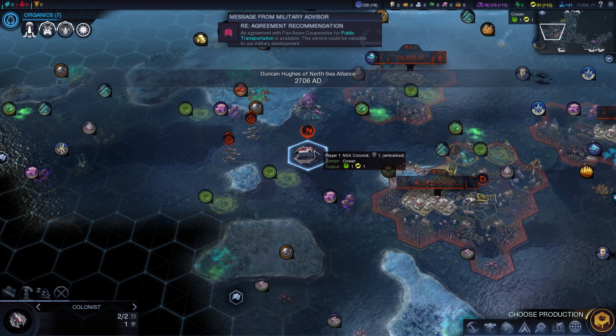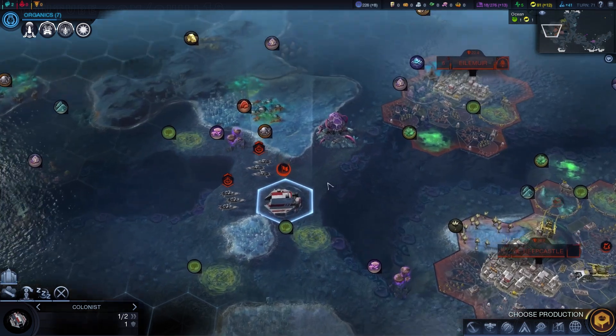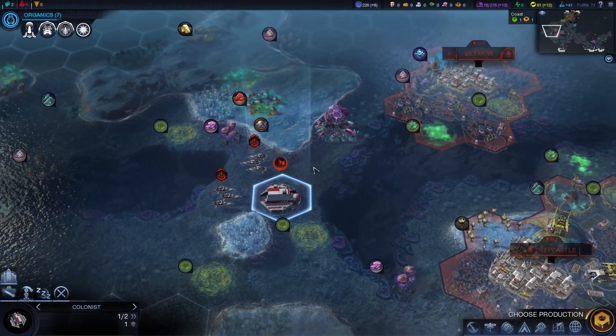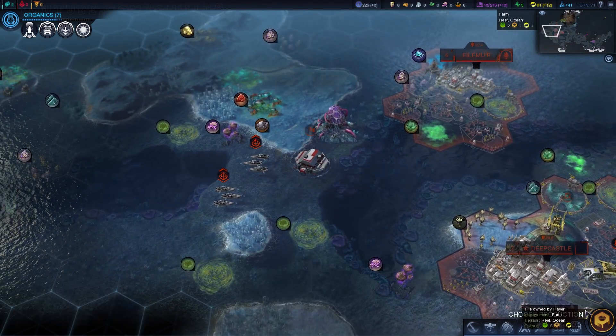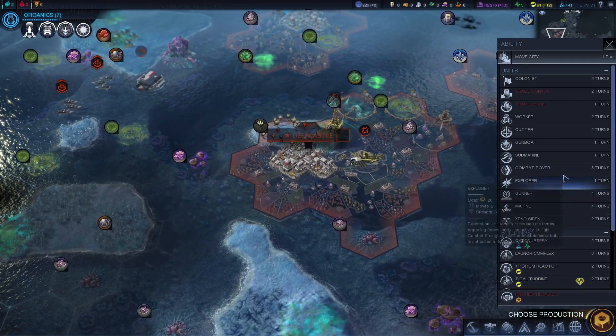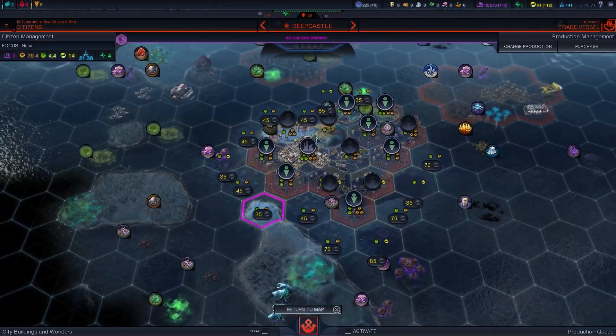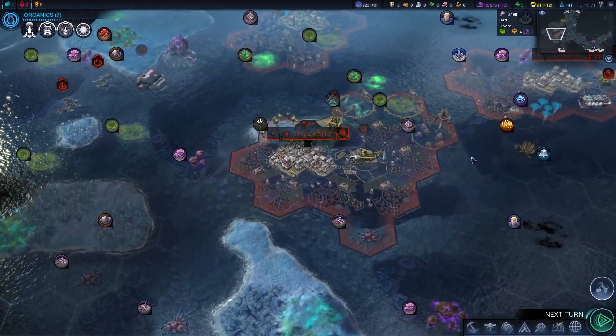I'll probably settle pretty much right where I am now — there's a lot of food resources nearby. Maybe there, starting next to the Brain Coral and then moving southwest from there after the fact. Still pretty light on units, but we're playing on a relatively low difficulty so I'm not feeling terribly concerned about that.